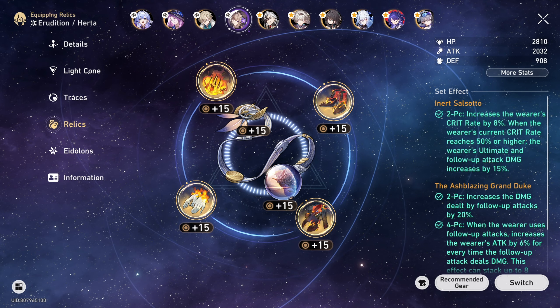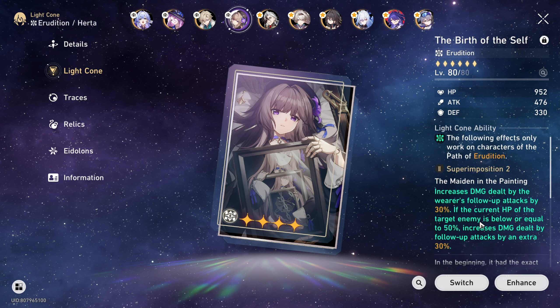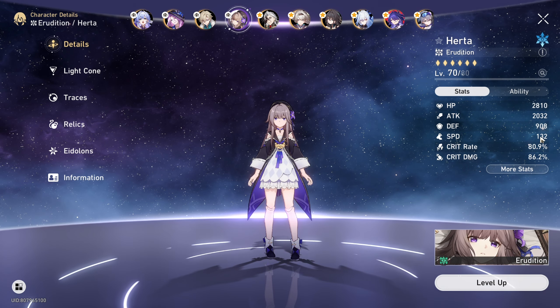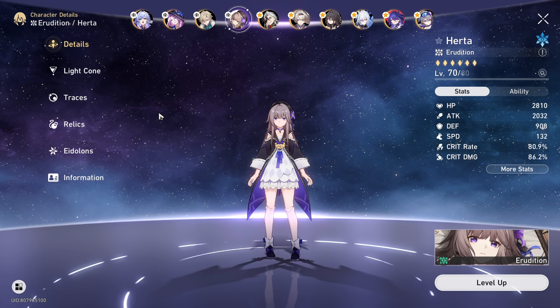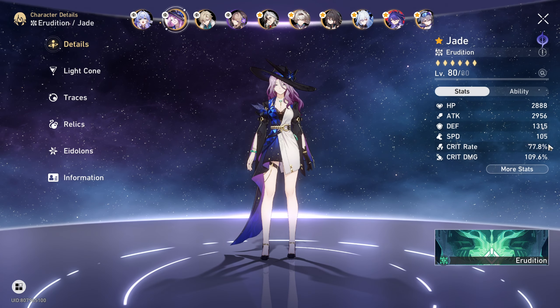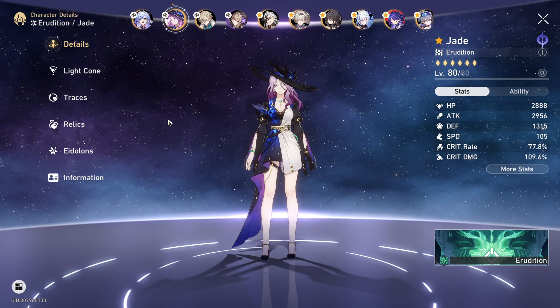After trying to equip everything we've upgraded to Herta and this light cone, we are at 80/80 with not enough speed even — crazy. And then for Jade, we're just using the quantum again — 77, 110. Not that bad, but we still want to upgrade both of them.